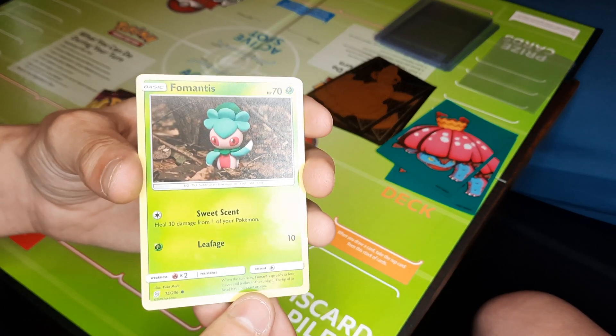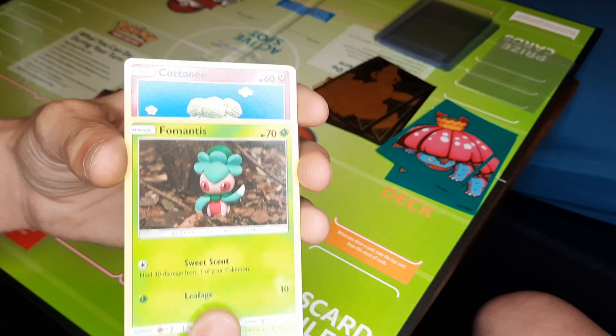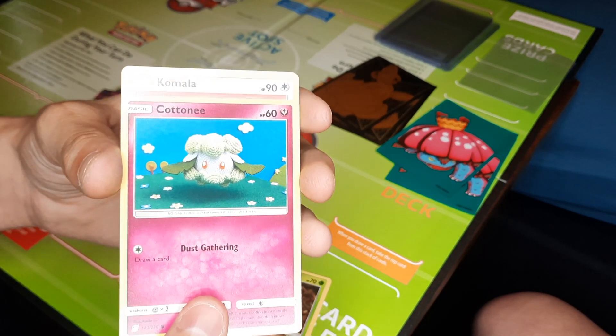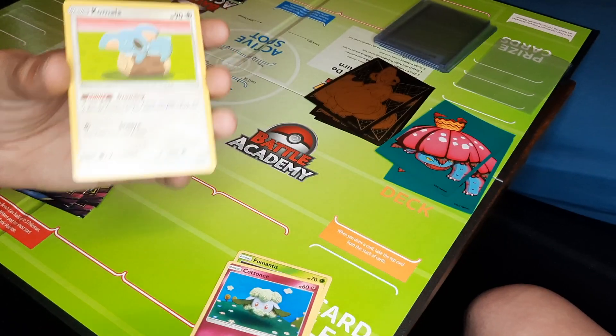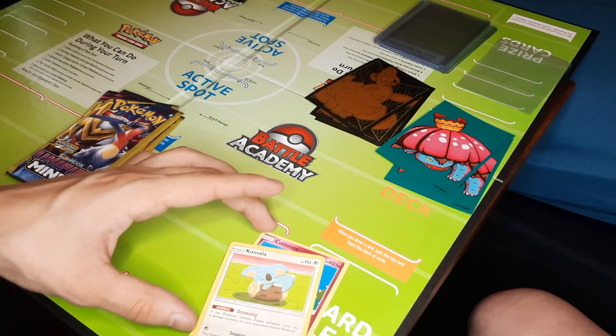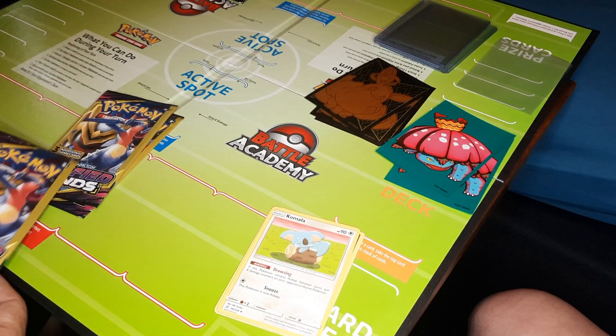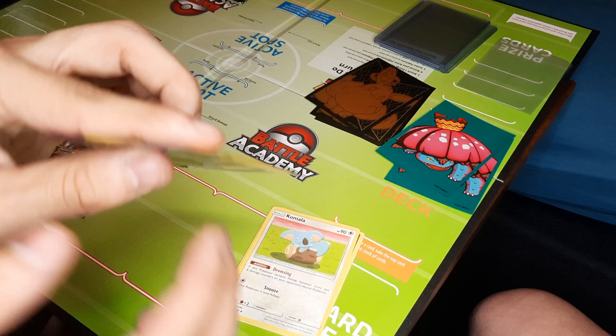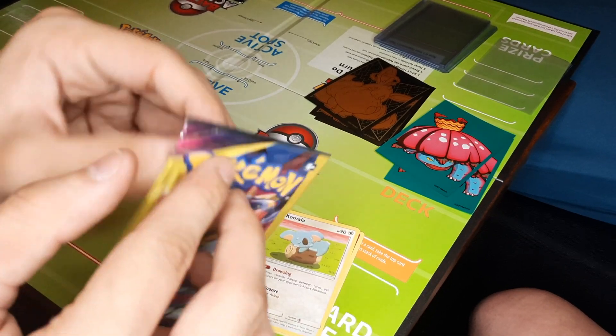Here's a Fomantis, pretty nice. Behind that, another Cottonee. And a Kamala Harris - we got a Kamala Harris. That's pretty cool. We do have a few of those, but she's nice to see. We just have so many.